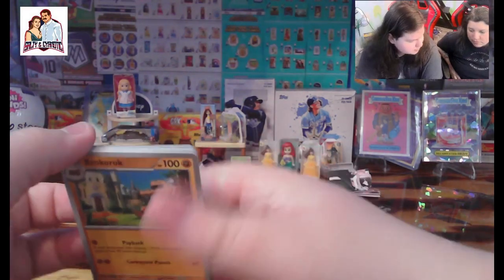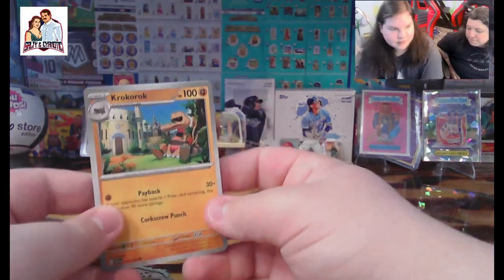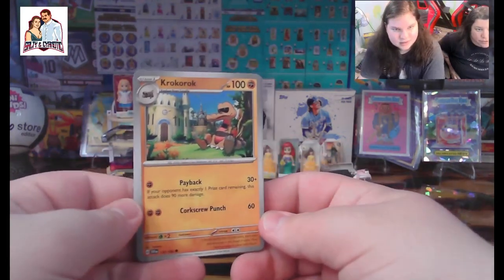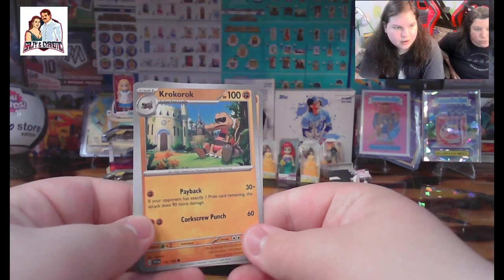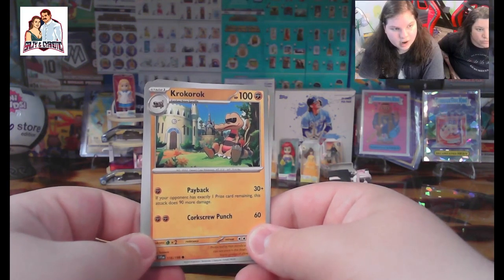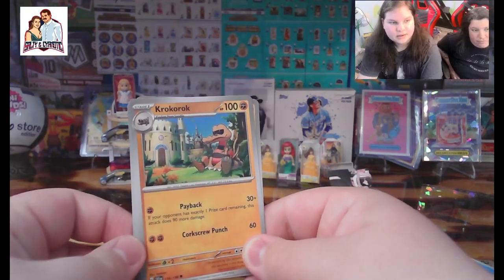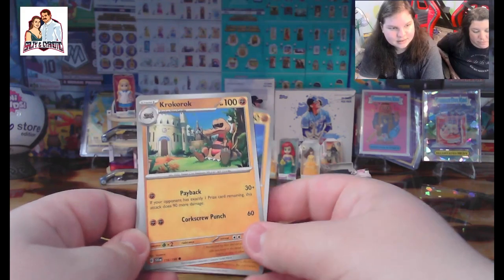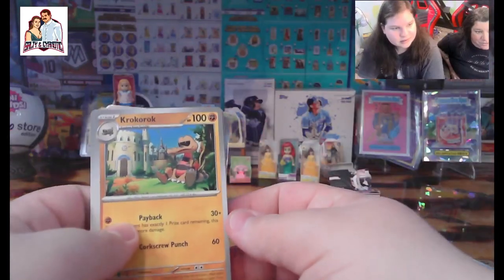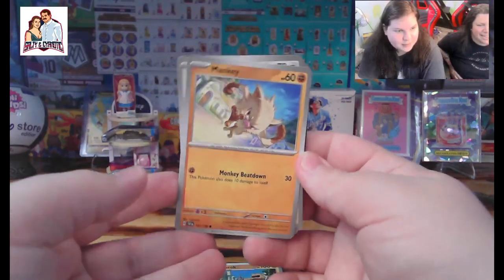I remember that the flying type used to actually be called Bird type, since the only ones that had that type were birds. Corcoal? I can never say that — Corcoal, Crocalor, croc-or-rock. Yeah, he's a croc and a rock — he's either a croc or a rock. Or whatever an awk is.